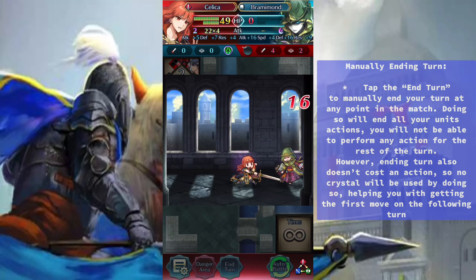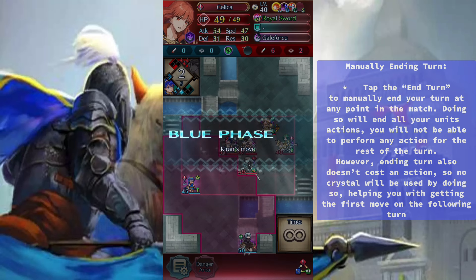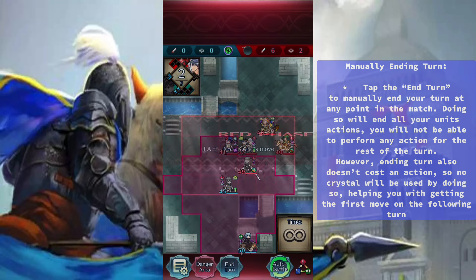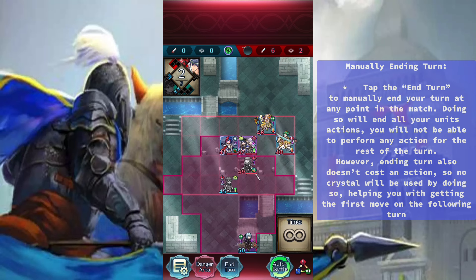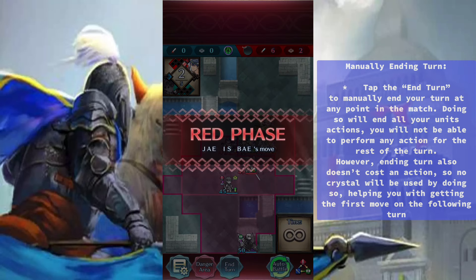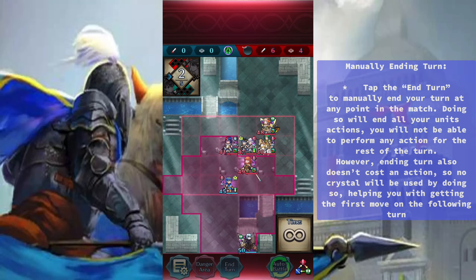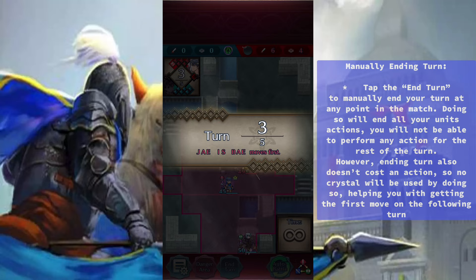Manually ending turn: Tap the end turn button to manually end your turn at any point in the match. Doing so will end all your units' actions, and you will not be able to perform any further actions for the rest of the turn. However, ending turn does not cost an action, so no crystal will be used, helping you get the first move on the following turn.